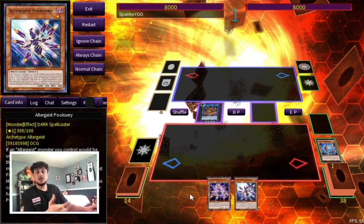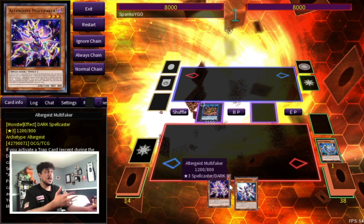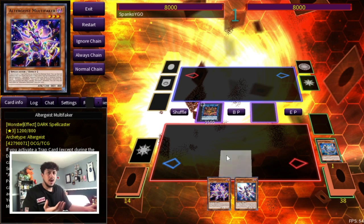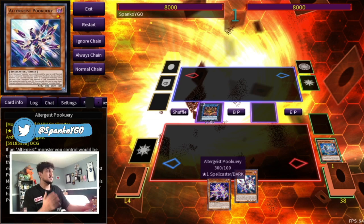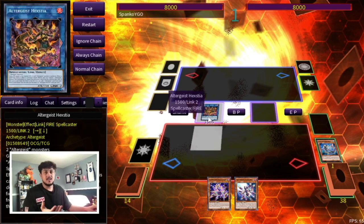Let's say you have two or three traps in your hand — you have five cards to start and you're only using two cards for the combo. You set two or three traps, and then you can activate your Faker on your turn. So now you're already setting up a Hextia and a Faker, which Altergeist never really was able to do before. They would always just set up either the Hextia or the Faker, or just set three traps and hope the Faker goes off. But with Pukeri now you have these combo potentials that make this deck insanely powerful. With two cards you're literally ending on a Hextia.